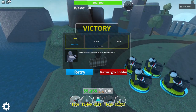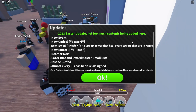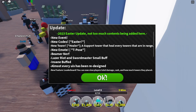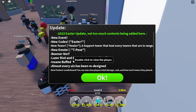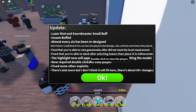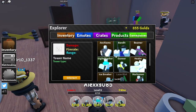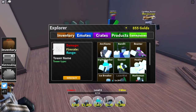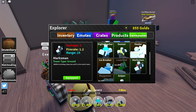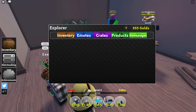Let's go back to the lobby and see the towers. I like this loading screen. The update log shows an Easter update - new event, new codes, new tower: healer, a support tower that heals every tower in range. There are also emotes. In our towers inventory we've got: bandit beamer, digital crasher, gunner, healer, icebreaker, laser, riot, marksman, ray gunner, and sniper. We have the gritty emote and crates are coming soon.